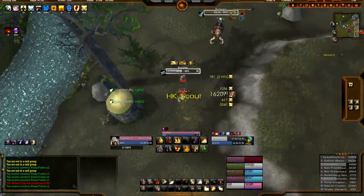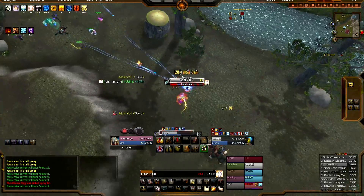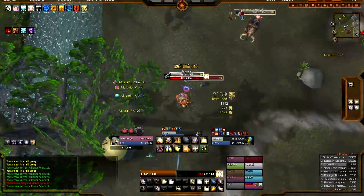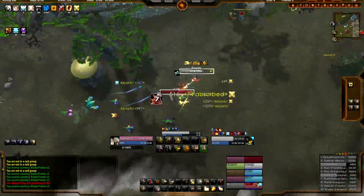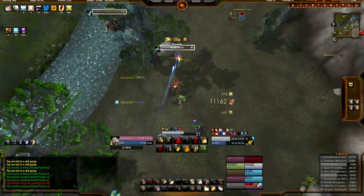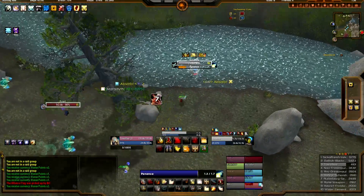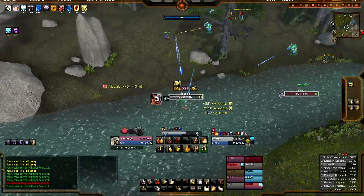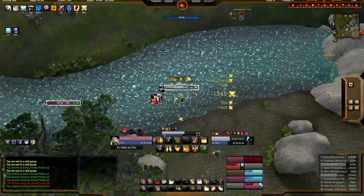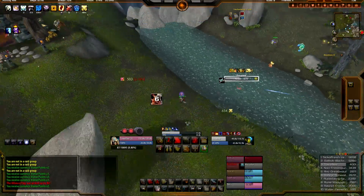If you actually time it properly, you could probably get two Inkwabooms in the whole duration of Avenging Wrath wings. If you don't miss and the target doesn't CC you and you just train somebody. Pretty exciting stuff — I'm really pumped about these changes because this is really good for Prot PvP, and it's also good for PvE damage on bosses. This past week in my raid, my threat was amazingly high.